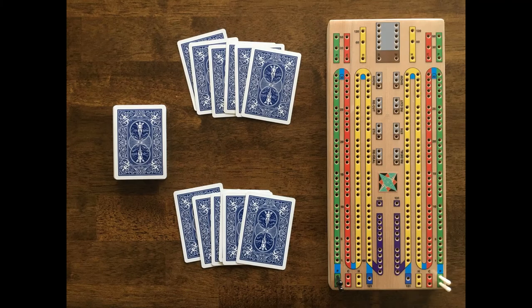Welcome to UniversalCribbage.com. In this video I will teach you how to play Standard Cribbage. We will be using the Universal Cribbage board which has a continuous track of 121 points for each player. The first player to peg out at 121 points wins.